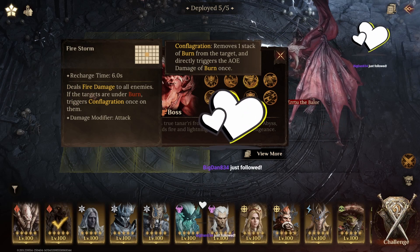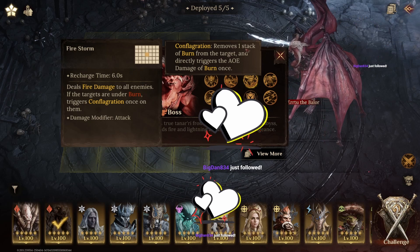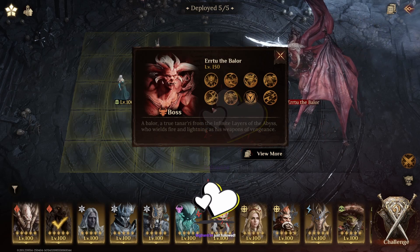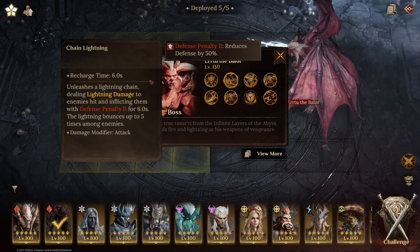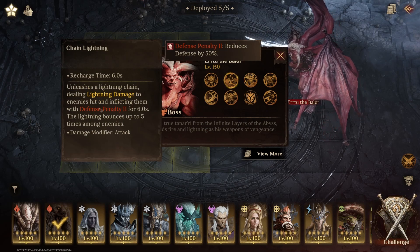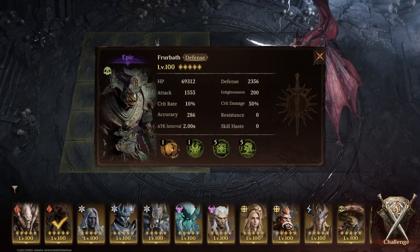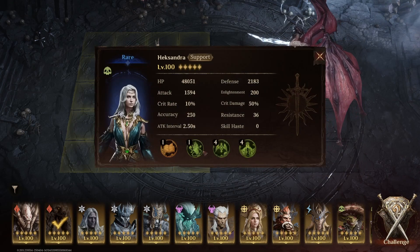He does fire damage to all, and if the target is under burn, it also triggers Conflagration, which removes one stack and deals direct trigger AoE damage of burn once. So we want to avoid that — avoid as much damage as possible. And obviously there's Chain Lightning; there's nothing we can do to avoid it. There's a defense penalty as well. So bringing someone with cleanse will be good, and we got cleanse from Furrbuff's passive and from Hexandra.